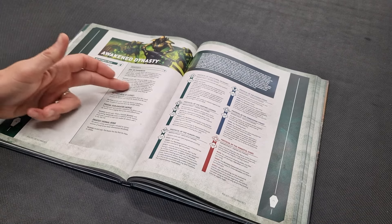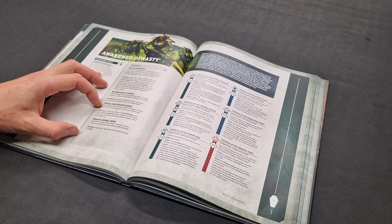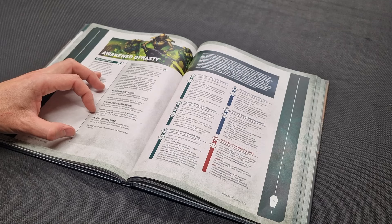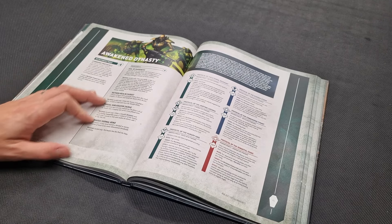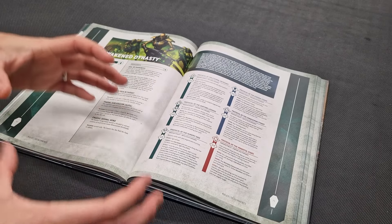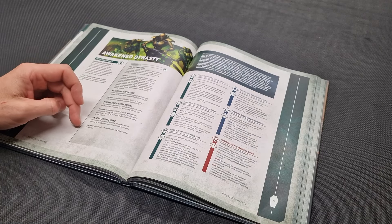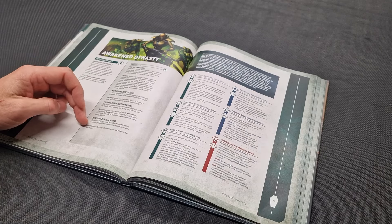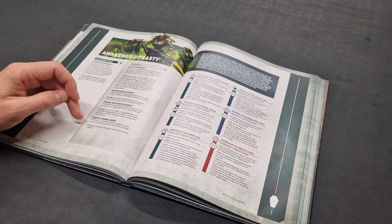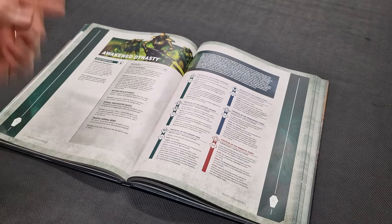The Veil of Darkness relocation ability is great. The Phasal Subjugator enhancement extends the plus one to hit roll to friendly Necrons units within six inches of the bearer — turning it into an influence bubble covering multiple units. The four-plus Feel No Pain enhancement makes a model like a Skorpekh Lord extremely tanky, protecting a well-buffed character for a long time in the game.